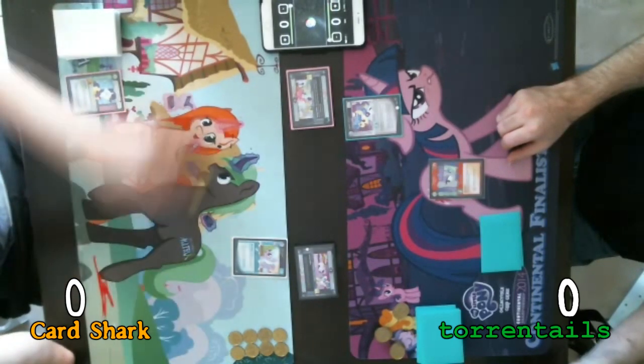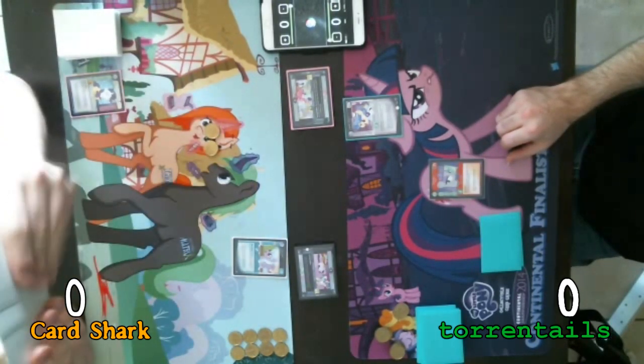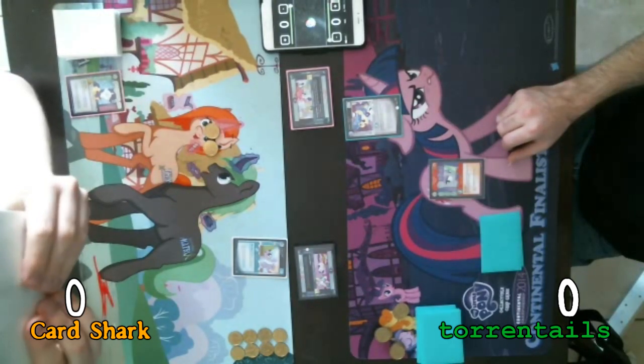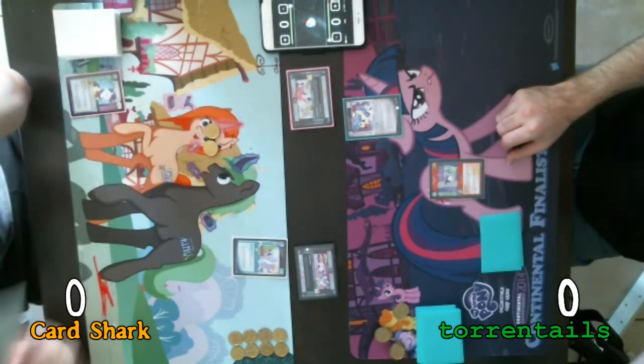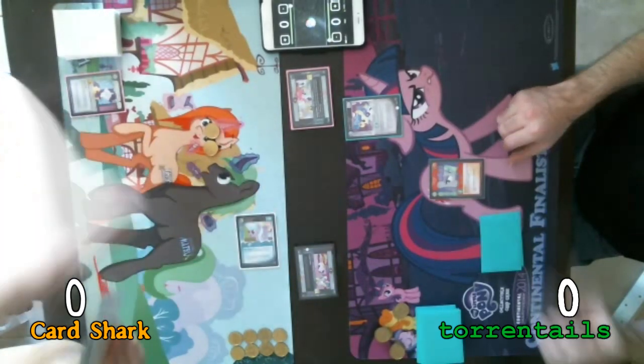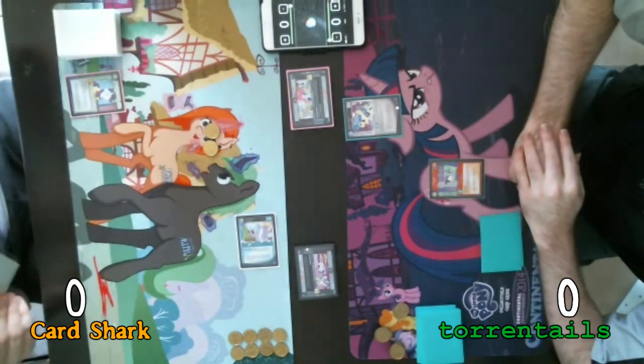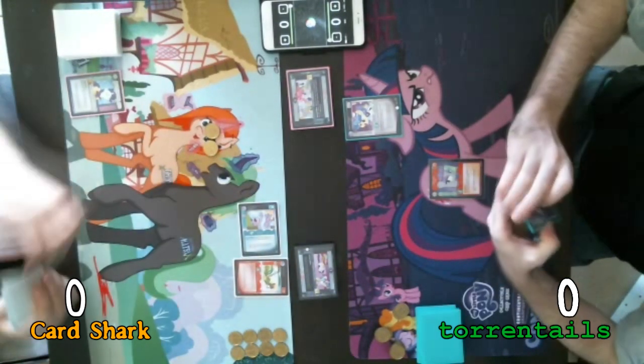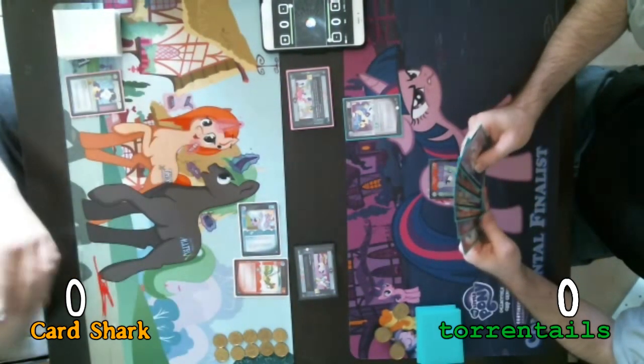Draw. Two action tokens. So for my first move, I'm going to exhaust Cloud Chaser to play the titular character of this deck — Coco Crusoe. Four two, and I'll end my turn.